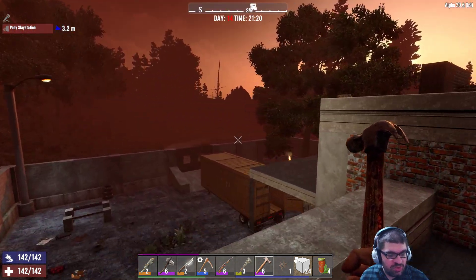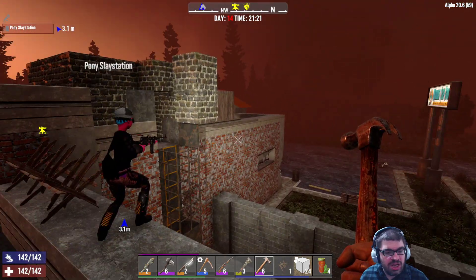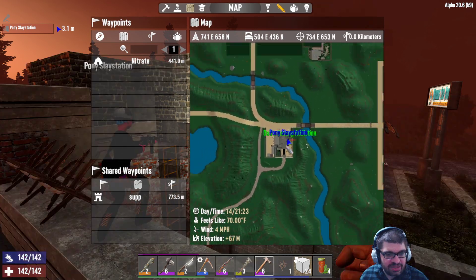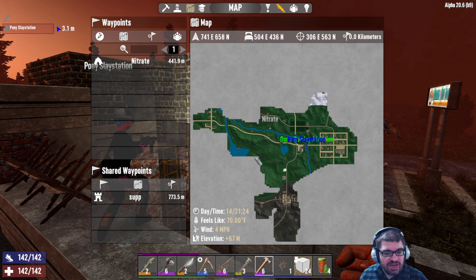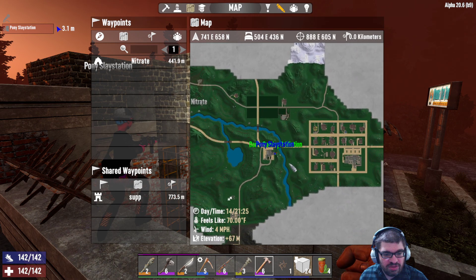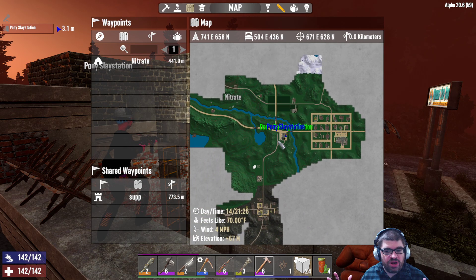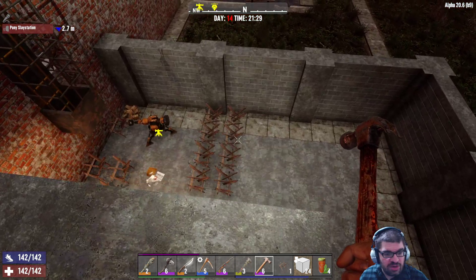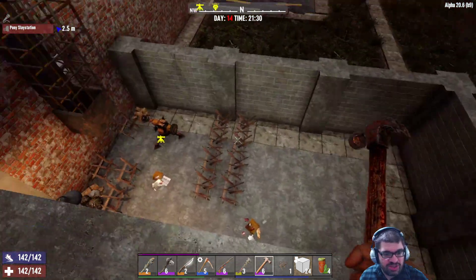We've decided to create a separate base of sorts, only for this particular event. This is the hardware store. I'm going to hit map real quick. We're playing on the Navasgain map, and there is a hardware store to the left of this main town over here. It's got cement walls already on the outside, but zombies can still get in through the door. We are on the roof of the hardware store, and our plan is to snipe them as they come around.